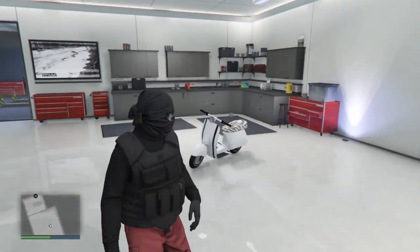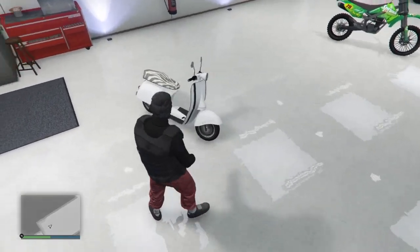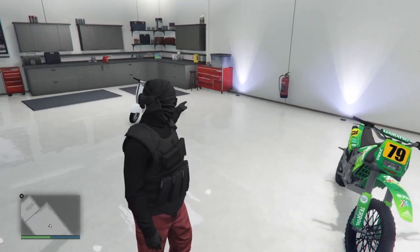The first thing you want to do is make sure you have a Sanchez and a Faggio — or you can choose any bikes because these are the cheapest. Make sure you have these in any garage of yours and put them right next to each other. That's the first step of this glitch.